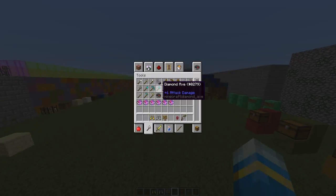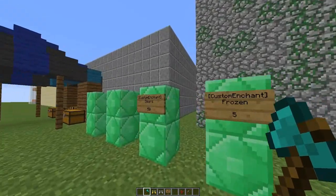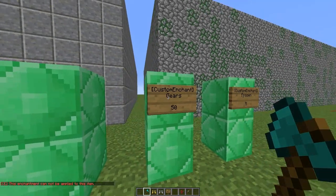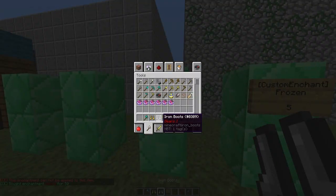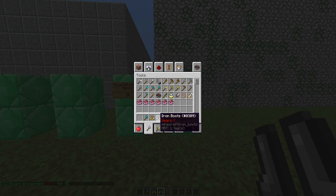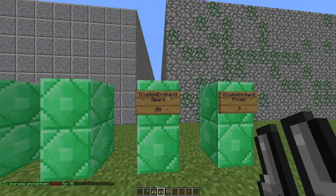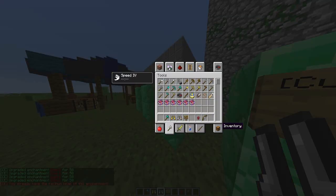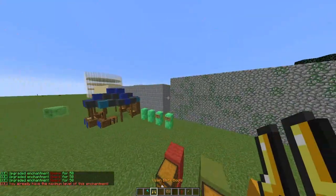Let me show you what happens if you try to get an enchantment on an item it's not meant to go on. This is a sign shop — if I grab some boots and right click it, it will give the enchantment at the first power level. Then if you buy it again it upgrades it, and you can keep upgrading until it reaches the max level which is five. Pretty cool — take that off and we're back to normal.